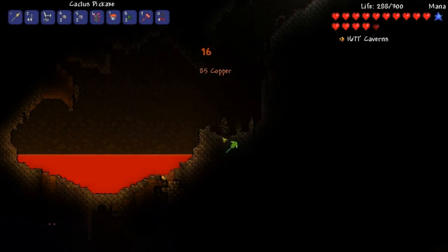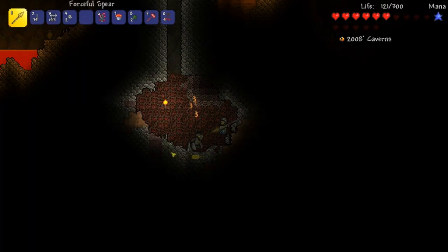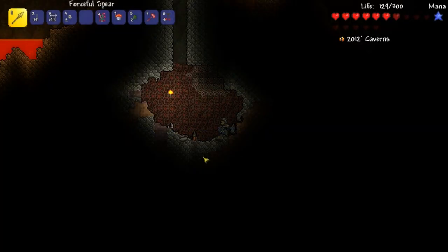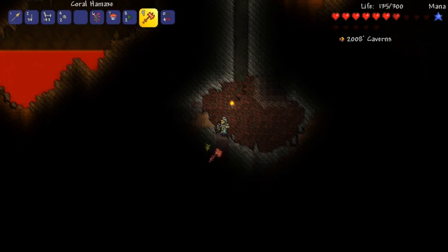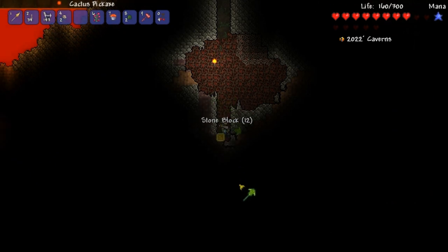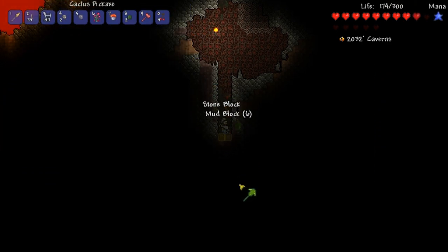Apparently I'm in a jungle - this doesn't make sense. Wait, what? There's no jungle here. What's up with the background? I don't know what's happening but there's jungle music playing. This is weird - I'm just slowly mining my way down to hell. Pay attention to the word 'slowly' because I've been using this cactus pickaxe for a while - I've been wanting to pick up a different pickaxe.